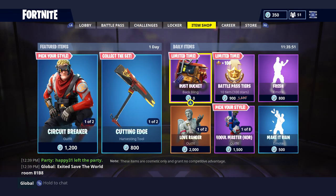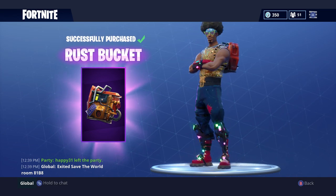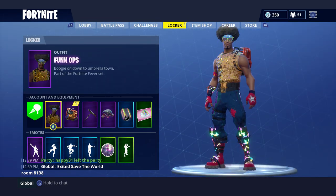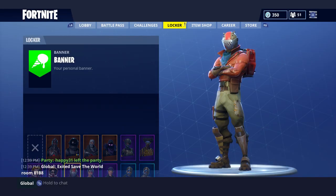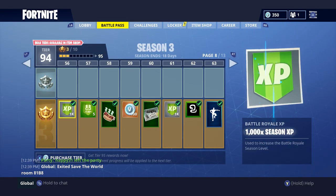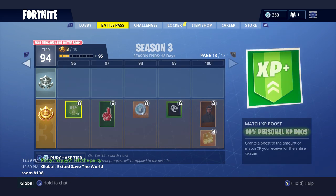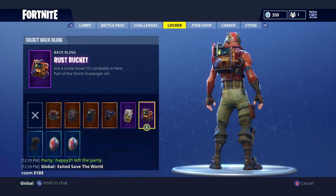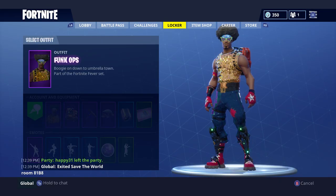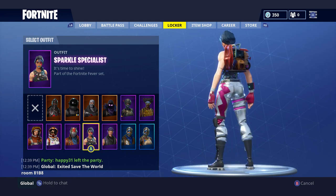Let's go back to the item shop. We've also got the Rust Bucket, which is free. Make sure you go and grab that because it is an awesome item. I'd definitely recommend getting it as soon as possible — it looks pretty cool on Funk Ops. The Rust Bucket apparently wasn't meant to be part of the Rust Lord skin but just didn't get added in. I think they were meant to add it in the free part of the Battle Pass but maybe forgot to put it in a slot. It eventually came out for free, so that's a nice little item if you want to grab that for your Rust Lord.